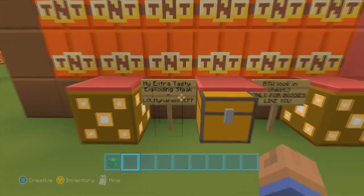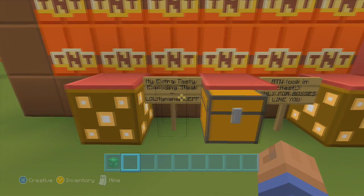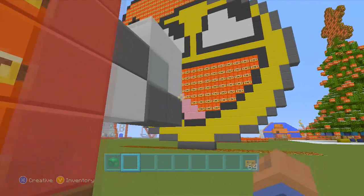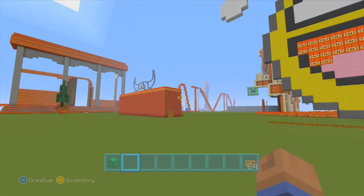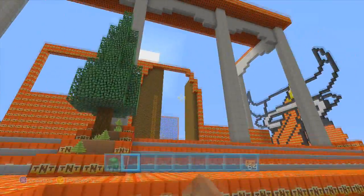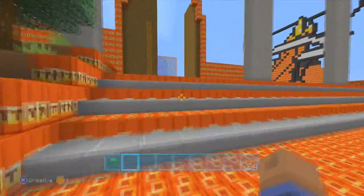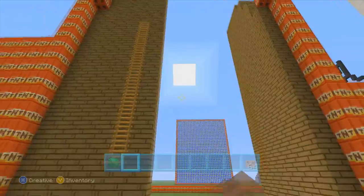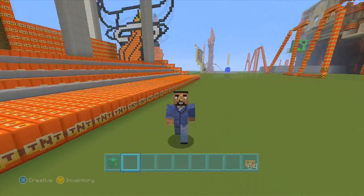How could I forget — we have my extra tasty exploding steak! By the way, look in the chest — only for bosses like you. This was built by 'lol my name is Jeff.' Boss cookies — gotta have the boss cookie, so big thank you for this. Right after I finish that nice, sumptuous steak, I'm going to enjoy myself a cookie. We also have this build here which I'm very excited to see — there's a giant door. This is being worked on by Jake Glow Box. Great job Jake — can't wait for you to finish this to see exactly what it's going to be. I do love the giant builds, it's like I'm running around like an ant.